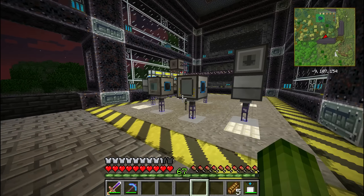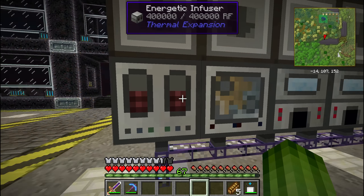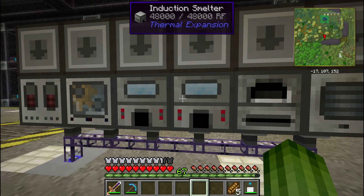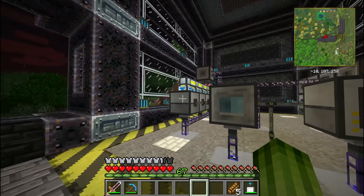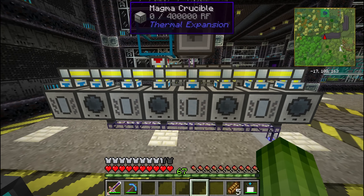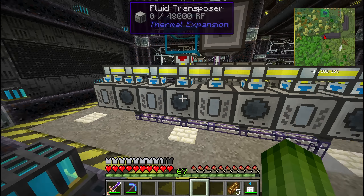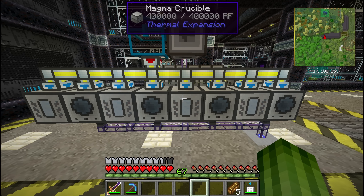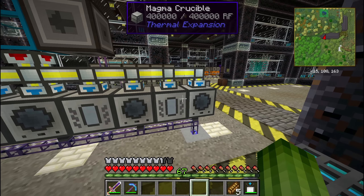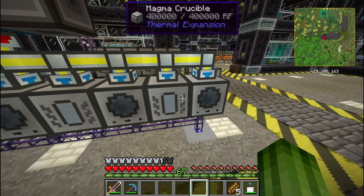The cable also runs to this corner over here where I started some thermal expansion machines. Over here are some induction smelters and a crusher — not very interesting. But over here is something interesting: fluid transposers and magma crucibles. I've got four pairs right now.